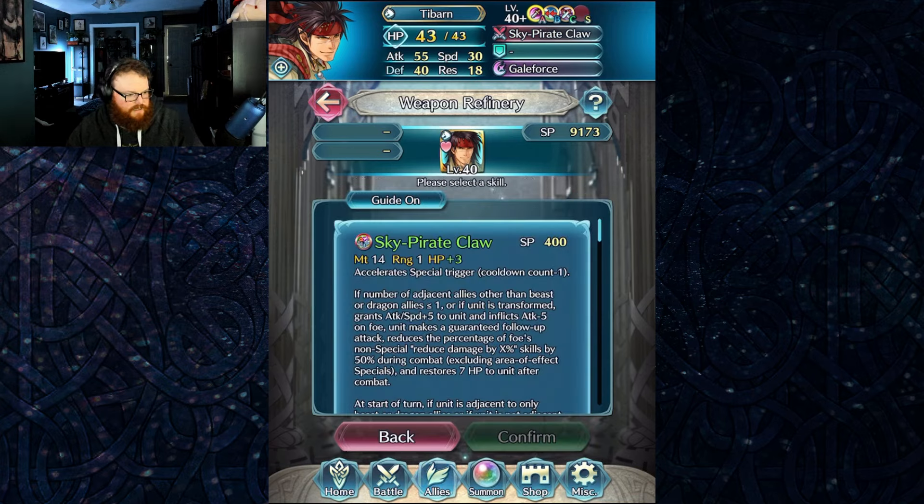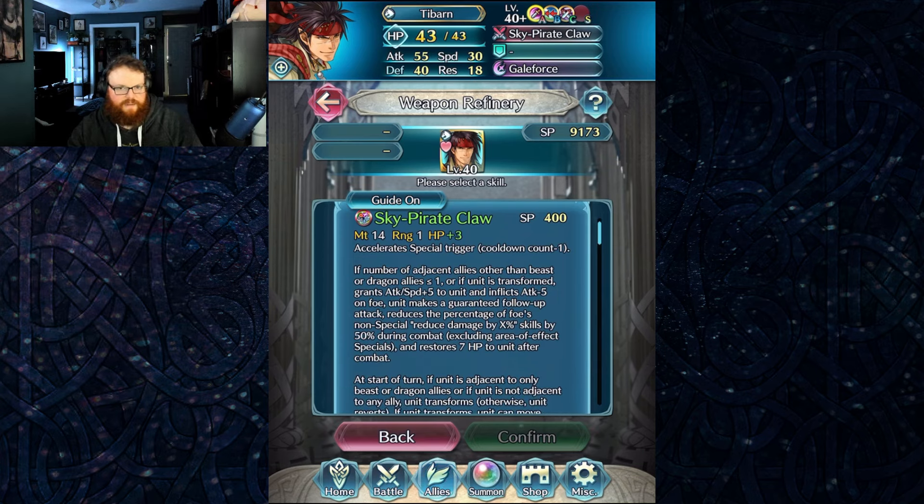Tibarn! Sky Pirate Claw. We've got Slaying. If number of adjacent allies other than beast or dragon allies is less than or equal to one, or if unit is transformed, grants Attack and Speed plus five to unit and inflicts Attack minus five on foe. Unit makes a guaranteed follow-up attack — the speed buff is a bit redundant there. Reduces the percentage of foe's non-special reduced damage skills by 50% during combat, and restores seven HP after combat.